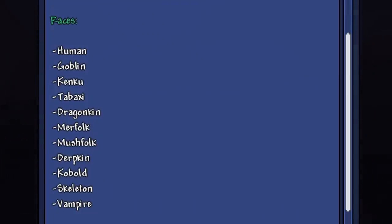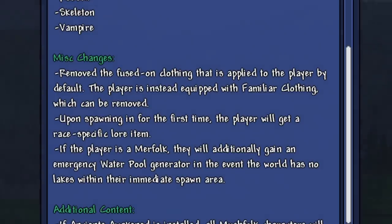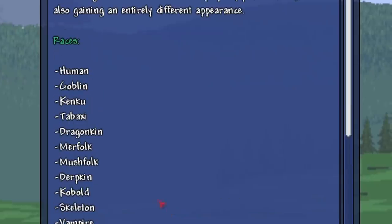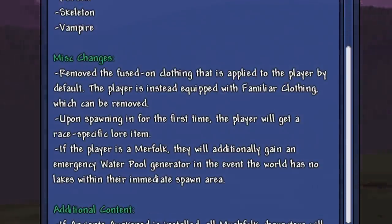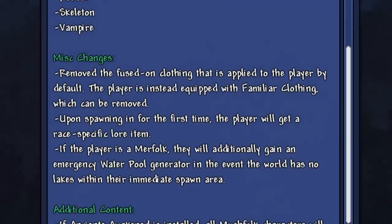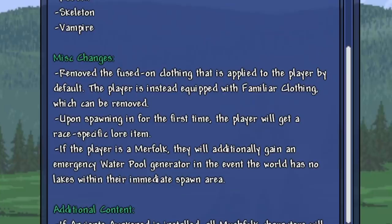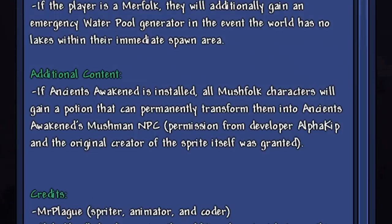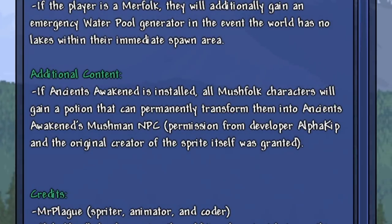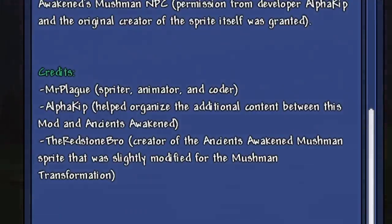The races also include merfolk, mush folk, dirt kin, kobold, skeletons, and vampires. The mod removes the fused-on clothing applied to the player by default — the player is instead equipped with familiar clothing which can be removed. Upon spawning for the first time, the player gets a race-specific lore item. Merfolk additionally gain an emergency water pool generator if the world has no lakes nearby. If Ancients Awaken is installed, mush folk characters gain a potion to transform into the Ancients Awaken mush man NPC.